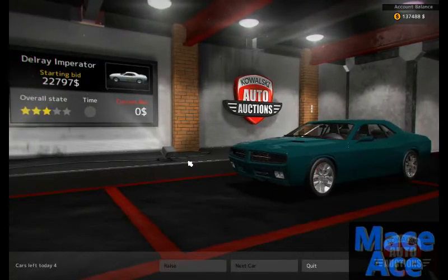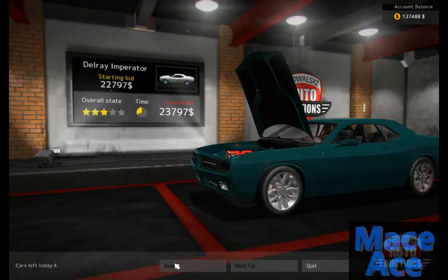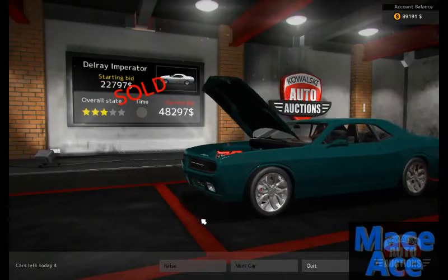This one I could go for — we'll make a bid on this. Just let me buy the car already, please. Come on, any day now. Got it! Let's move it to the garage. We have eighty-nine thousand dollars left.